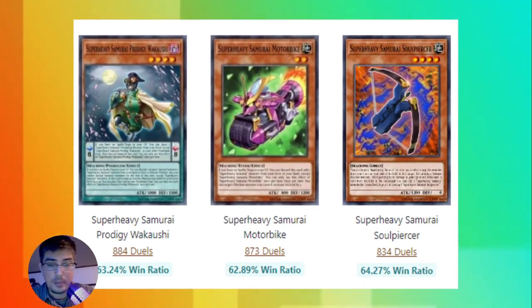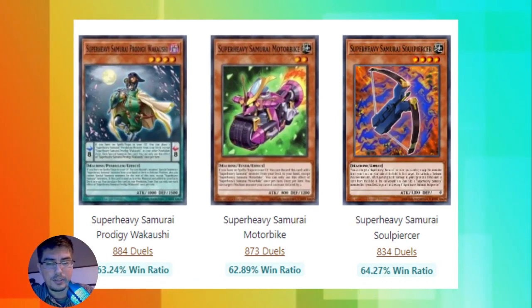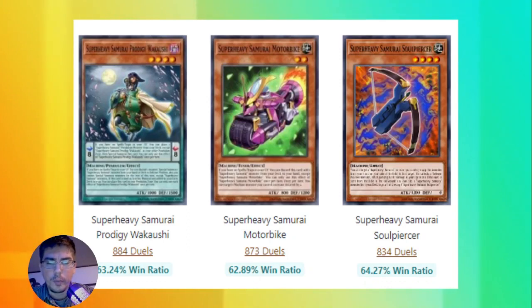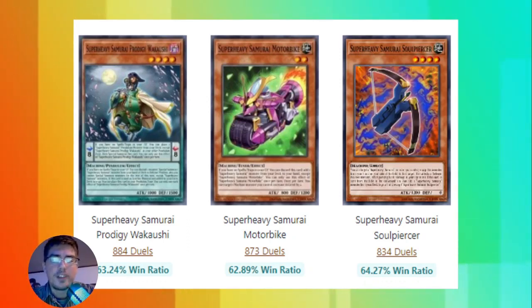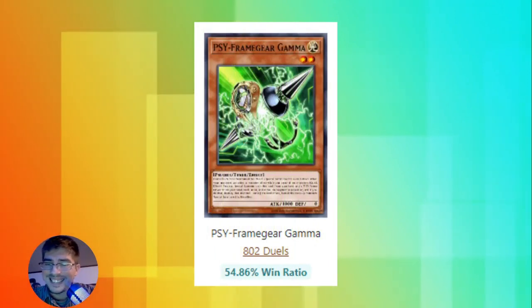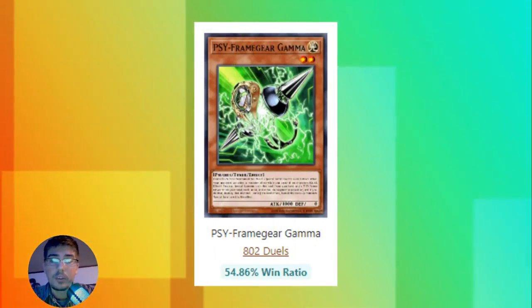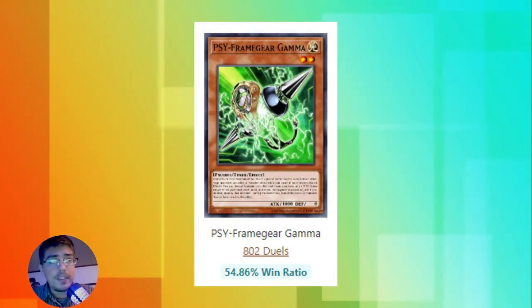Side Frame Gear Gamma has recently found itself in a home called Super Heavy Samurai, especially in Master Duel where their win ratio is well above 60%. They recently did get a nerf - Soul Piercer was hit to two in Master Duel format. That's why Gamma being used heavily in that deck is inflating its numbers. Its real win ratio is about 54.86% - this is the number from before Super Heavy Samurai was in the game, and more in line with what I think its win ratio should be.